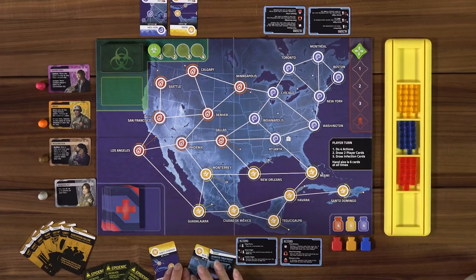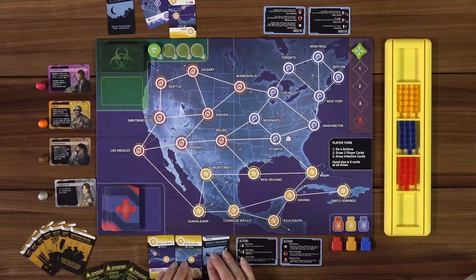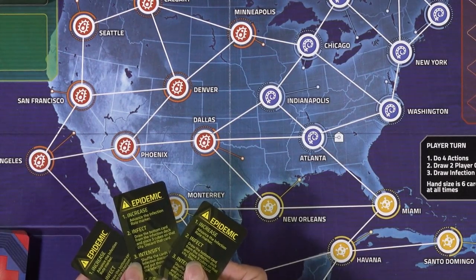Unlike the regular Pandemic game, these cards are played face up in front of you so all players can see each other's cards. This can help if you have questions about what to do next. After you do the initial deal, you are going to seed the deck with three epidemic cards.